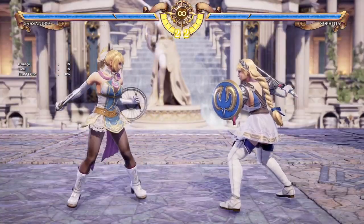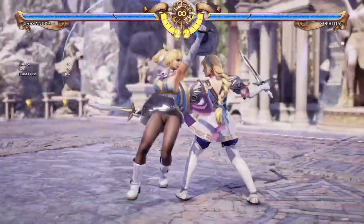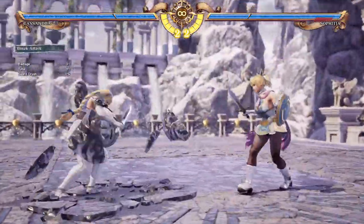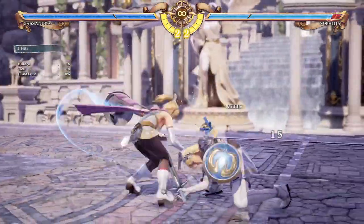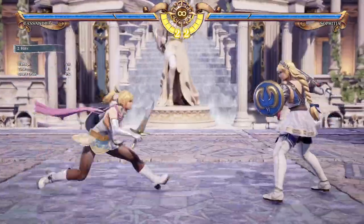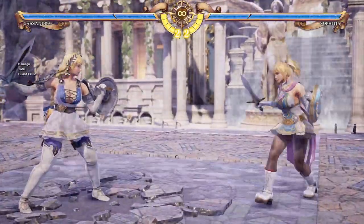If you'd like a good auto side-step move with Cassandra, you can use her B+K. It has a follow-up in B+K, B. The second hit can be chargeable to launch the opponent over. Otherwise you just do damage while at an advantage. If you end up charging the second hit, you can launch them over and do a small juggle after.